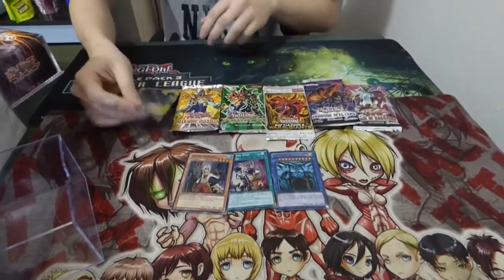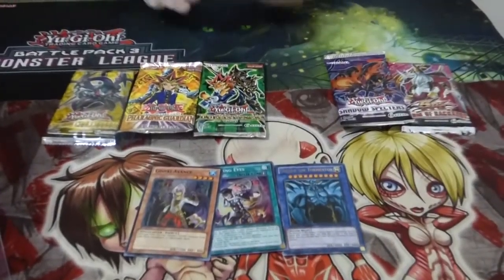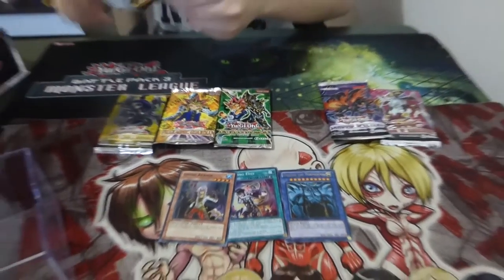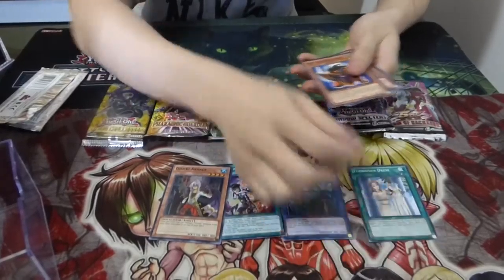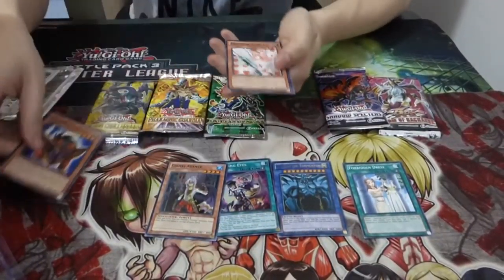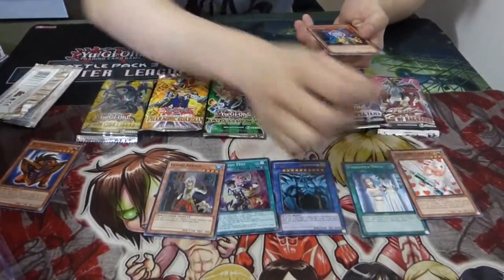You have Star Reckonaut, Shadow Specter, War of the Giant, Duelist, Pac Yugi, Fails, Guardian, and The New Challenger. Let's start with the non-holos.